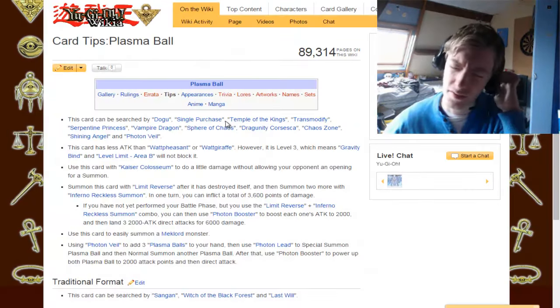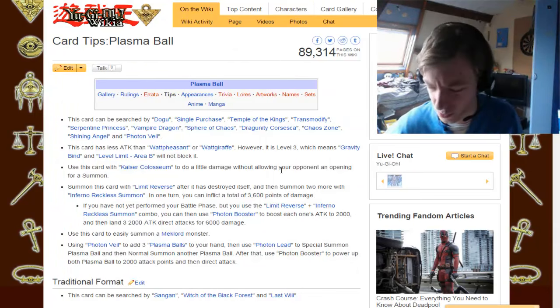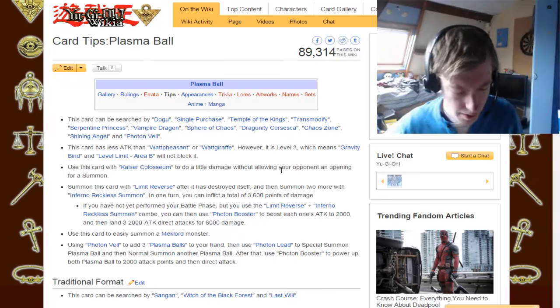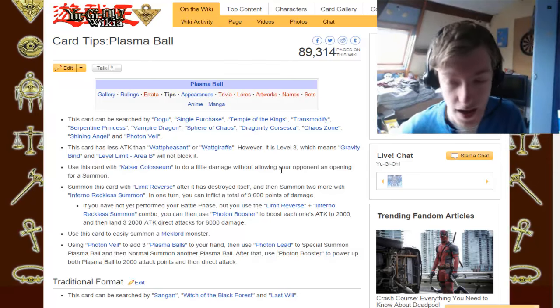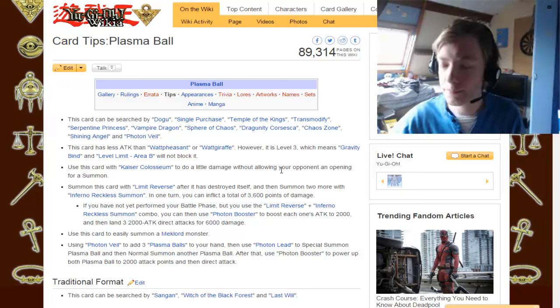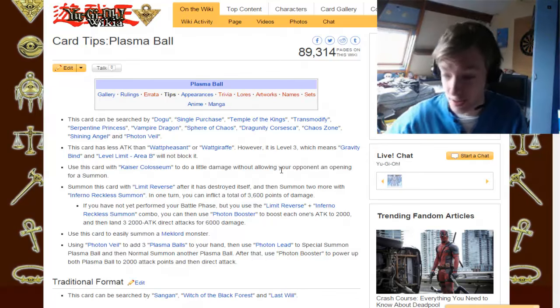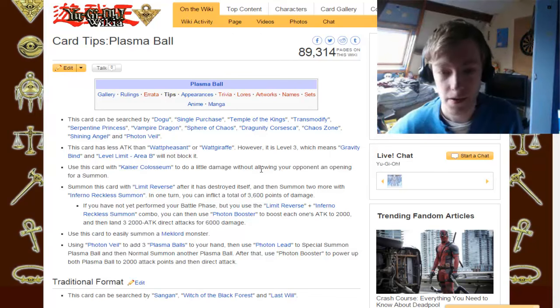I guess, in a way, I was thinking if they just had Plasma Ball, that wouldn't work, because it would destroy itself and you won't have monsters, so your opponent can summon stuff again. But maybe they mean: you have a strong monster and they can only play one. You play Plasma Ball, direct attack, it's destroyed and leaves the field, you're only left with one. Your strong monster takes out their monster, they have nothing, they can still only play one because Plasma Ball's not on the field anymore. I believe that's how that works.